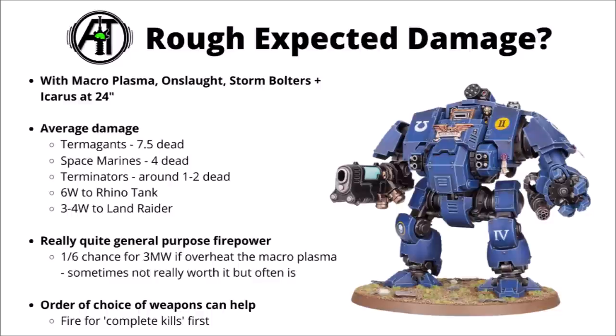Here's a rough idea of what you might expect from a Macroplasma Dreadnought with the Onslaught Gatling Cannon, Storm Bolters and Icarus, all firing at 24 inches. You'd expect to kill around 7 Termagants, around 4 Space Marines, 1 or 2 Space Marine Terminators, around 6 wounds to a Rhino tank, or around 3 or 4 to a Land Raider — pretty solid work, usually around 60 points worth of models shot dead. You could certainly divide fire and put the Macroplasma into something it's good against, and the anti-infantry shots into lighter targets. Bear in mind the order you fire the weapons in, and also whether or not you're overcharging — going from Strength 8 to Strength 9 isn't quite as significant as it used to be, though if something is Toughness 8 or 9, it's definitely worth it.